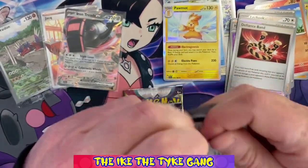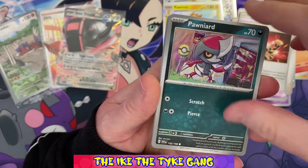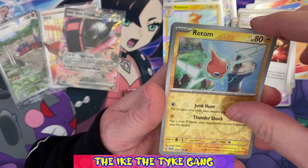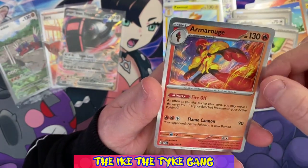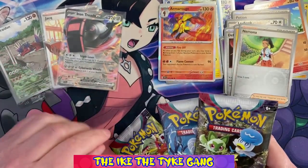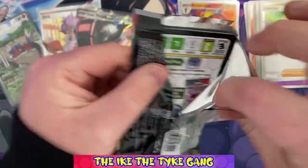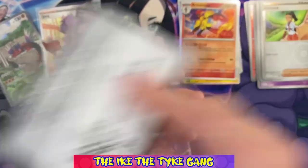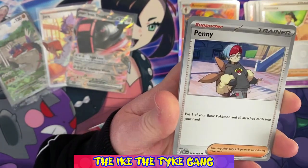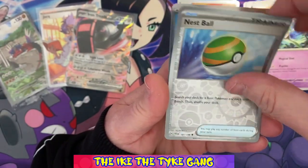We've still got quite a few packs left of this. Pack six: Quaxly, Pinurchin, Pushing Hammer, Starly, Cyclizar, Vitality Band, a reverse Rotom, a reverse Mnemona, and a holo Armarouge - and the energy under there. Pack seven: Energy Switch, Toedscool, Penny, Medicham, Quaxwell, a reverse Curly - and that is a nice card - a reverse Nest Ball, and a Don Dozo holo. Three packs left of the first ETB and we have the promo and two hits plus all these reverses and holos.